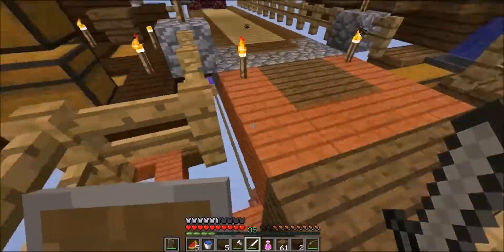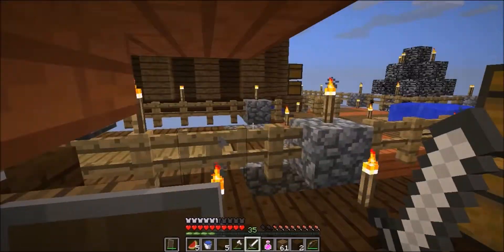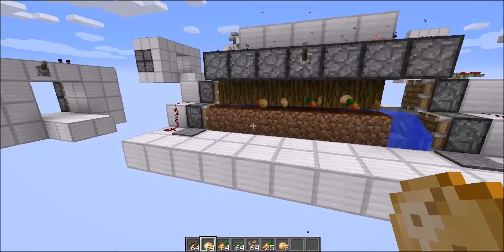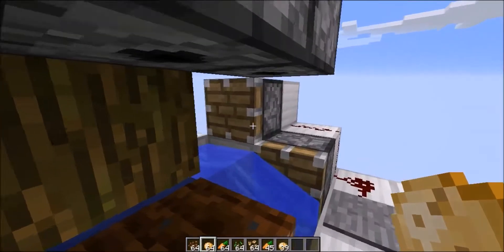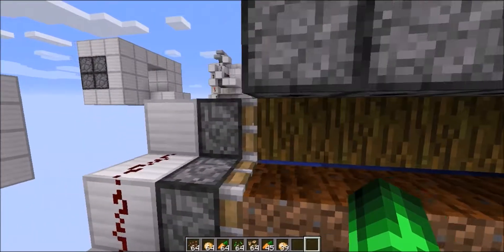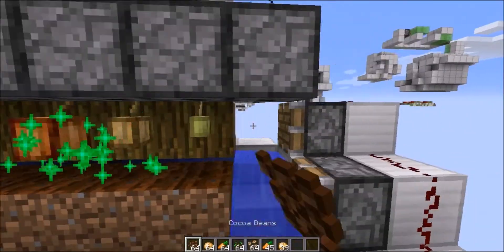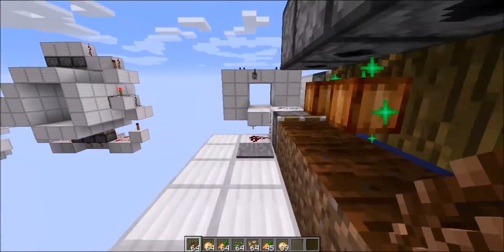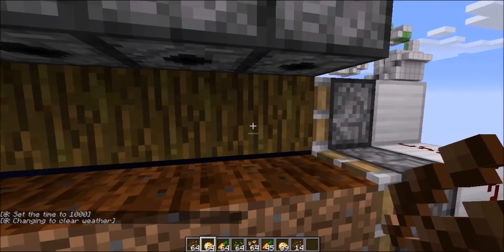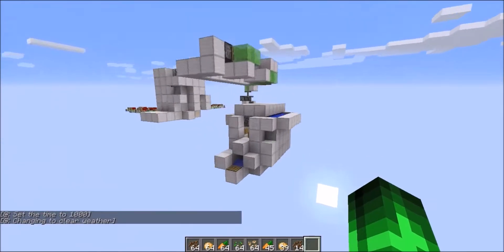This is actually the first thing I want to do in today's episode — make a better cobblestone generator. That one down there: A, it's down there and I want one up here on this level; B, it's frankly pretty slow; C, it has a habit of setting fire to everything near it made of wood. I don't even know how that's possible — the lava is completely sealed off. But we can fix it. I need to come up with a working design.